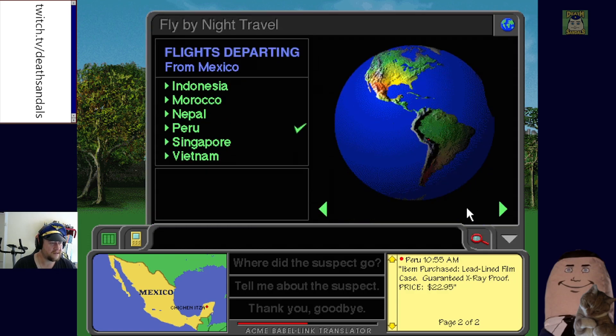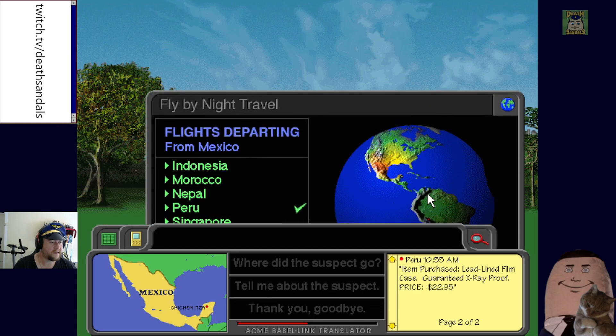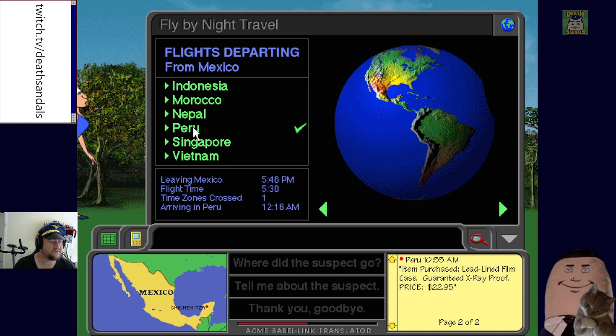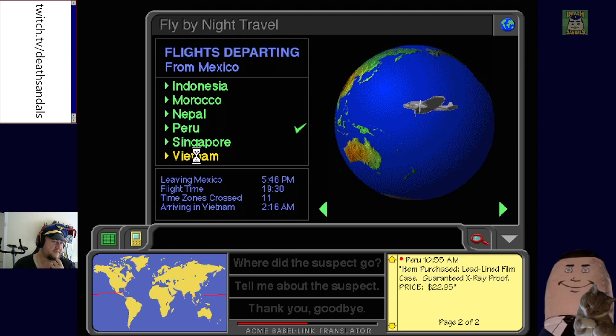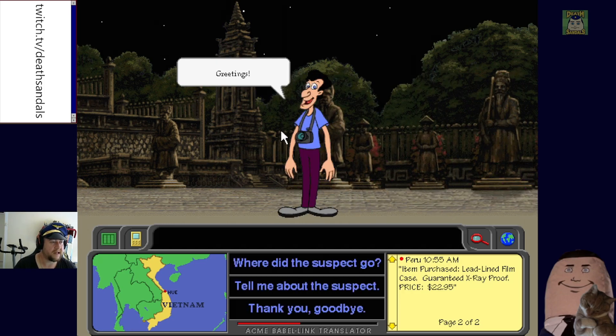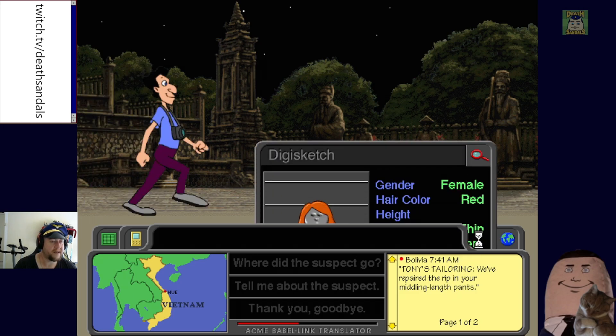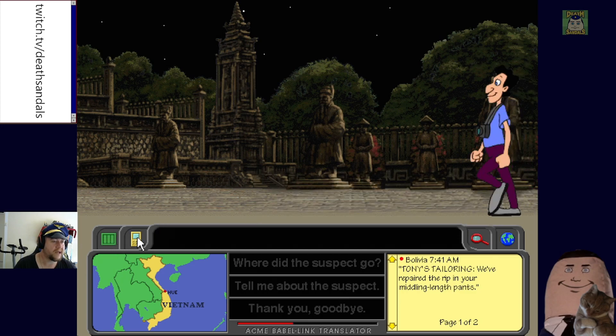We try Vietnam — south China Sea, Gulf of Thailand. We land in Indonesia by mistake. 'I haven't seen anyone underhanded around here lately' — so we've gone to the wrong spot. We backtrack. A receipt clue mentions 'middling-length pants' — so maybe 'medium' height is what we need to fill in the warrant and get it issued.